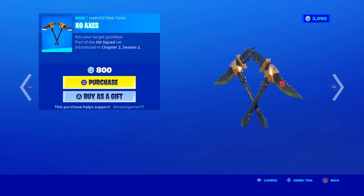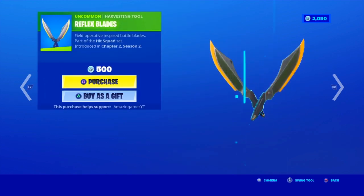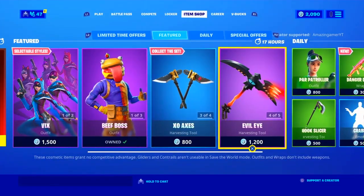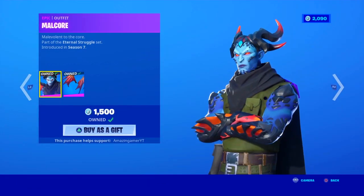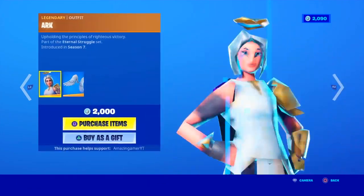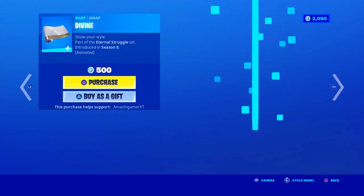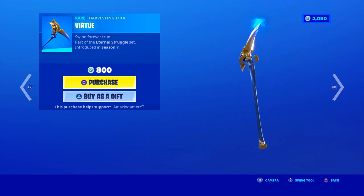Also in today's shop we have the XR Axes dual-wielding pickaxe and the Reflex Blades, also dual pickaxes. We have the Malchor outfit with Battling Malchor Wings, the Arc skin with the Arc Wings, the Divine animated wrap, and the Virtue pickaxe.